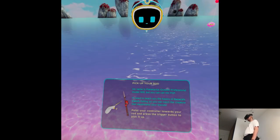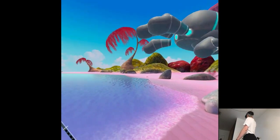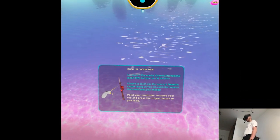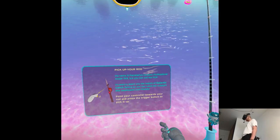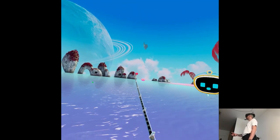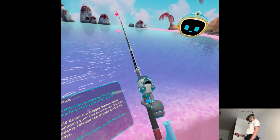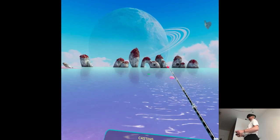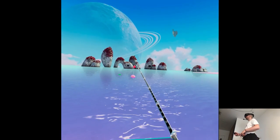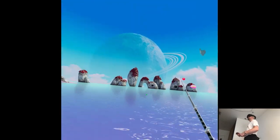My name is Planetarius Oceanic Professional Model 1919, but you can call me Pop. I'll need to teach you the basics of galactic catch fishing so you can catch the creature that swallowed your friends. Point your controller towards your rod and press the trigger button to pick it up. Hold down the trigger button while swinging your rod towards the fish, then quickly release the trigger button to cast. The harder you swing, the farther the lure will go. It really seems like a vacation simulator of fishing stuff.